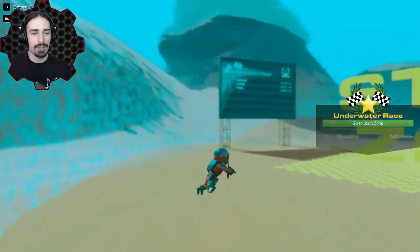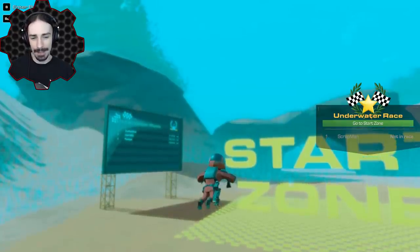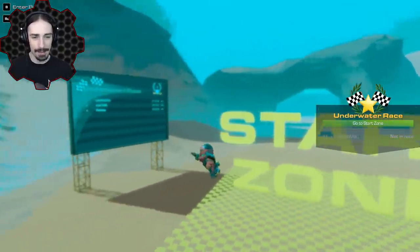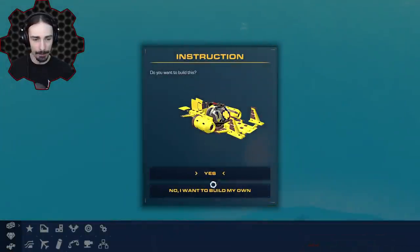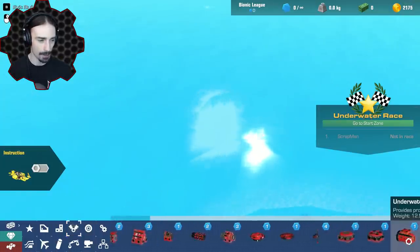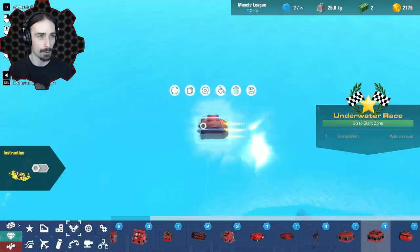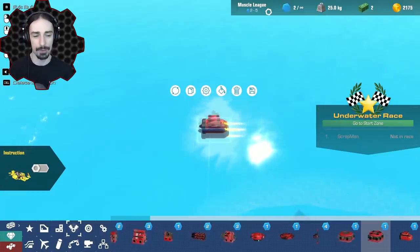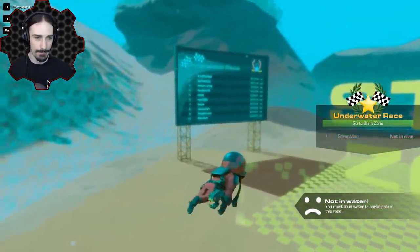Welcome ladies and gentlemen, I'm Scrapman bringing you another episode of Trailmakers, and we are back trying to break some more race records on Race Island. Today's race is the underwater race, so we're going to be building some submarines. Let's get into build mode and see how many power cores an underwater propeller costs — one power core. So muscle league is two to five, and I'm thinking I'll go for muscle league with two to five propellers.